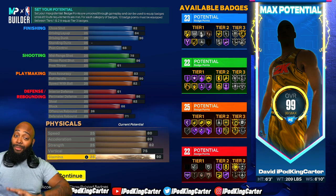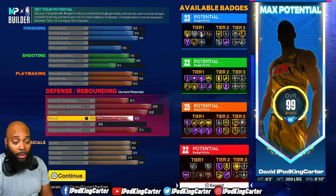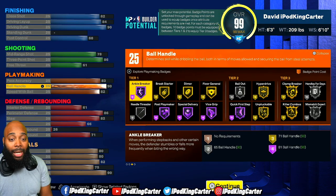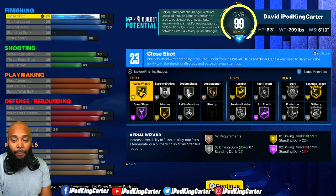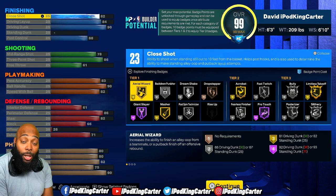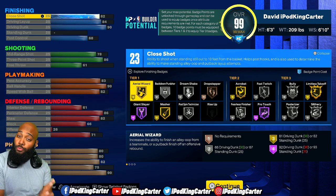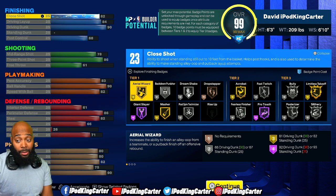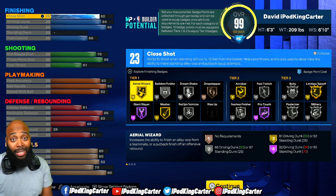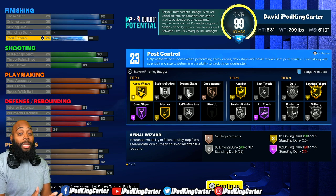I want to show you the badges you can get on this build. So checking this out: you can get Aerial Wizard on gold, Giant Slayer on Hall of Fame, Acrobat on gold, Bully on silver, Limitless Takeoff on gold — which is the L badge right now because a lot of people are having trouble triggering it. You can get Posterizer on silver, Slithery on silver. You can have two silver badges in tier three and probably core one of them, so you could possibly have three tier-three badges if you want to go crazy on the finishing.